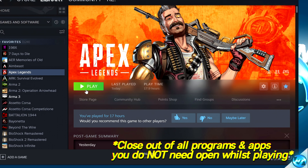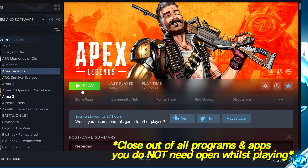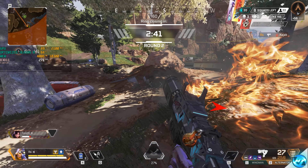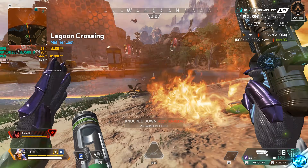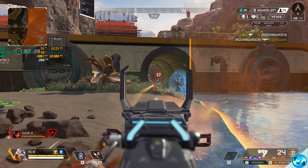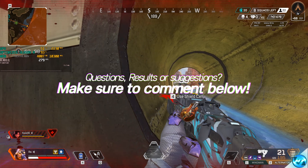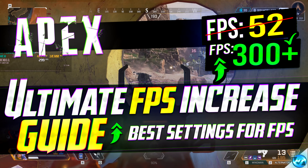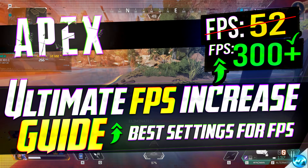Exit out, and it's recommended to quickly boot into the game, go back to the in-game Firing Range, and check how your game looks with the new settings. All there is left to do is enjoy your highly optimized Season 8 experience. That is the Ultimate FPS Increase Guide for Apex Legends Season 8 for 2021. If you enjoyed this video, please leave a like, consider subscribing, and hit the bell notification. Thank you for watching — I've been Pangino, and I'll see you in the next one.